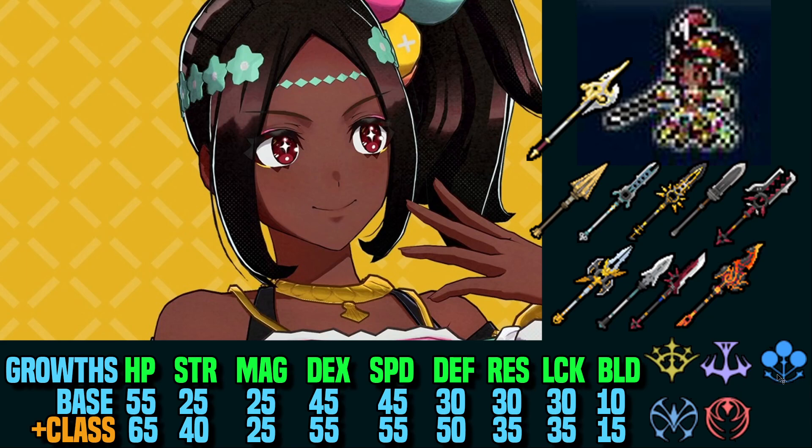Marth engraving is good because it's a damage, hit, and crit increase without a weight increase. If you plan on using Tamara as your main tank or a hard carry, run one of these. Alternatively, you can run Lucina engraving to reduce the weight of a heavy weapon while also giving her Hit+30 and Avoid+30. She usually doesn't have hit issues, so you'd really be using this for Avoid+30. You can also use Celica engraving to reduce incoming crits to practically zero while also weight fixing — it reduces weight by one and damage by one, but gives her Crit Avoid+50.